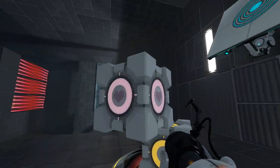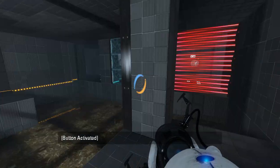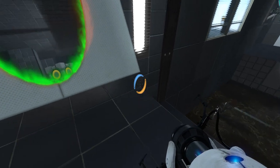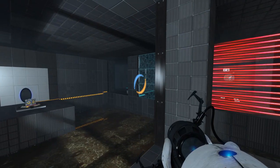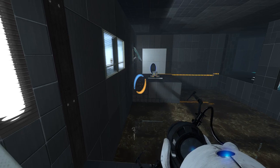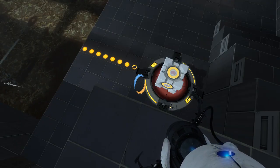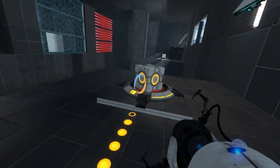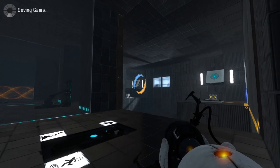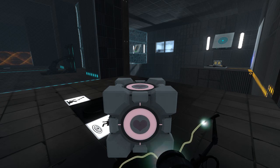Let's get the companion cube over here for starters. Put that there. Now we should be able to use the faith plate, but the issue is we're just gonna kill ourselves if we do that. I almost feel like we want to put a portal here and then go back to the start, which we can do easily because we have the companion cube here. Okay, so this'll work. I ended up doing things right by accident. Let's save here, and then we can respawn the companion cube.